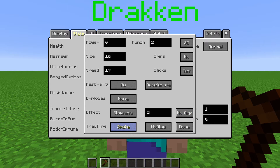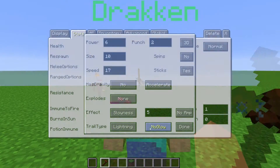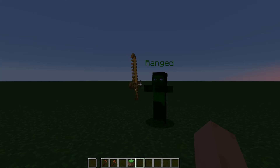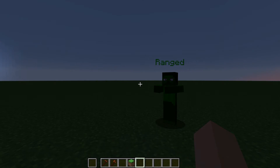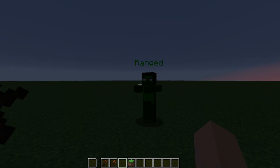Trail type will make the particles selected here follow behind the projectile as it is flying. Glow will make the model or texture be brighter, regardless of the lighting around it. No glow will make it respect the lighting around it.